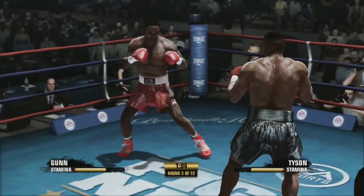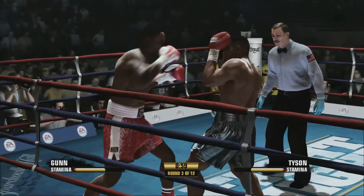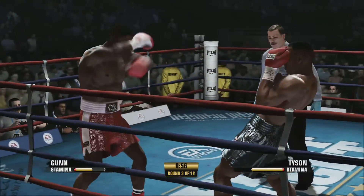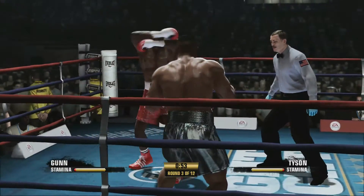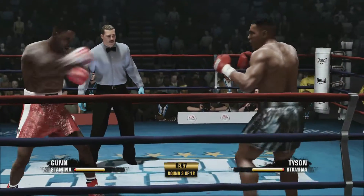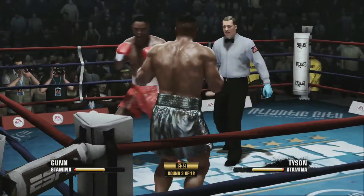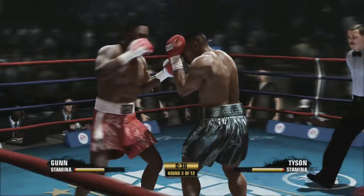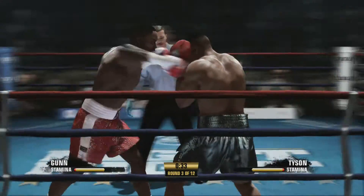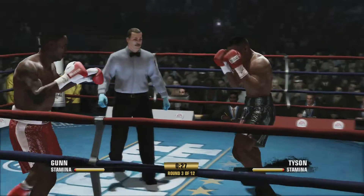I thought maybe if we just stay in there, eat his best shots and throw ours back, we might be able to knock him out — but now I'm starting to think that ain't happening. Max Gunn doing what Max Gunn does, using his power and his ability. Usually most guys that he's landed these shots on would be out right now. But Tyson is not most guys.